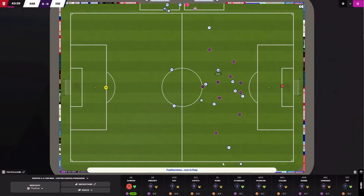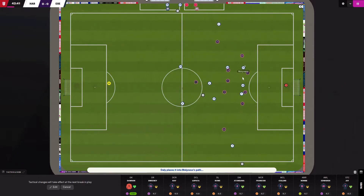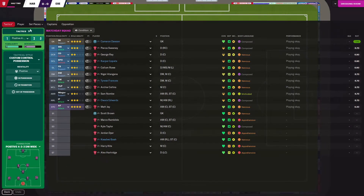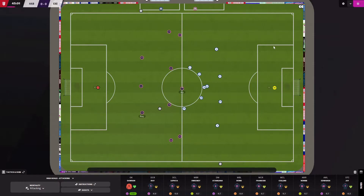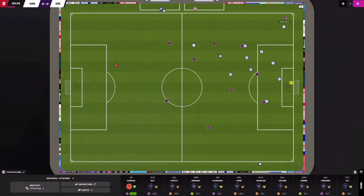I can see Hartlepool is playing fairly strongly through the middle, so I'm going to focus my defense a little bit narrower and close down the middle. They're playing with two attackers and one offensive midfielder, so it's important to close them down. I'm going to shift over to my goal machine tactic. Hopefully I can bang in some goals from the start of the second half and close the game out. It would be nice with a win here.